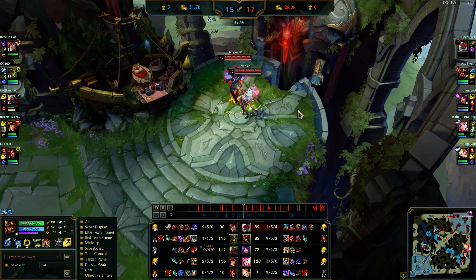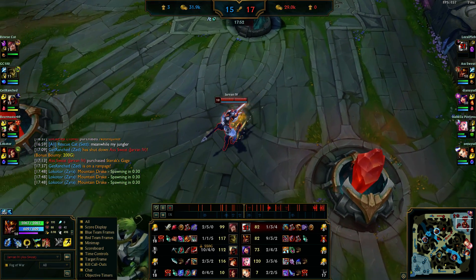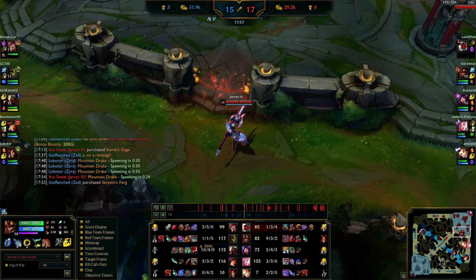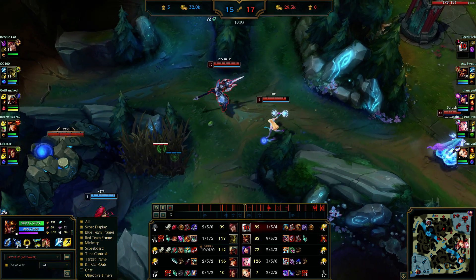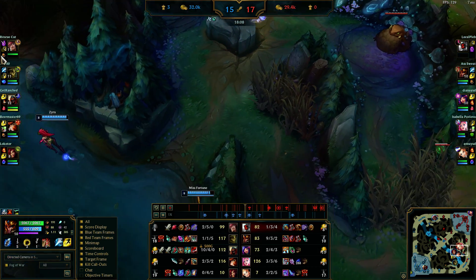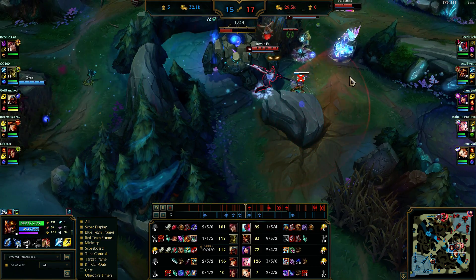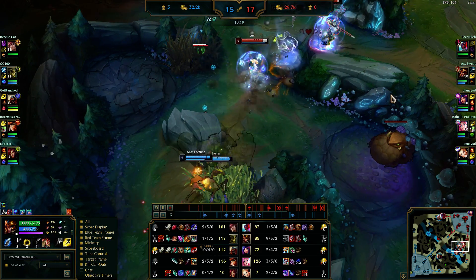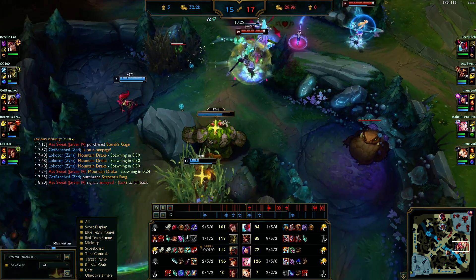The way this matchup goes is Ivern is going to be annoying as hell in my jungle — stealing buffs, stealing camps. My whole thought process is I'm gonna get my gold from kills, get objectives for our team, and set my lanes up. I'm playing very selflessly right now. We spot the Zyra — Lux hits a bind, which makes me go all in. I have vision, I have smite, I take the blue. They're still pressing in — Lux hits the bind and ult, so I'm ready to go.